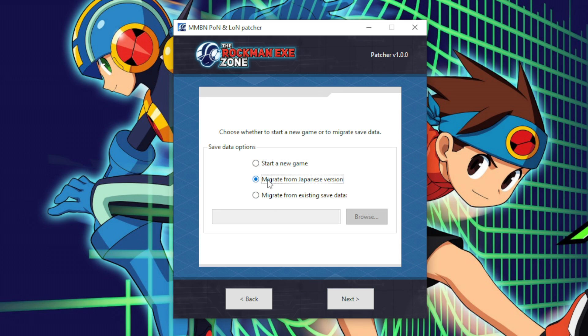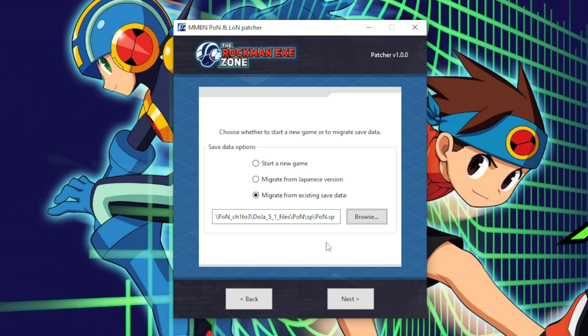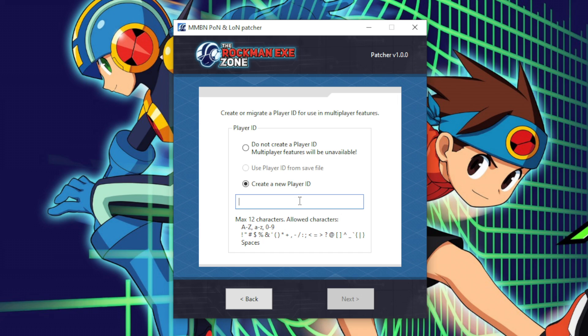Choose Start a New Game to start fresh from Chapter 1. If you used the SP file from your Japanese game in the prior step, you can choose to migrate and the patcher will use your existing save data. Or you can select Migrate from Existing Save Data and manually point the program to the SP file you want to use. Once you've made your choice, click Next. If you are patching Phantom Network, you'll now be asked to create a player ID for use with the online leaderboards in Phantom Network's ranked battle mode. If you are patching Legend of Network, this step will be skipped entirely as Legend of Network does not have any online functionality.